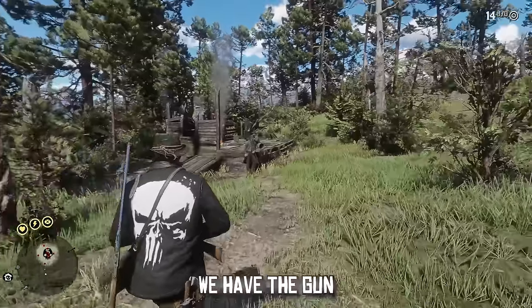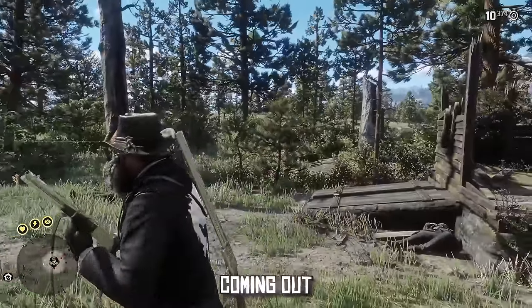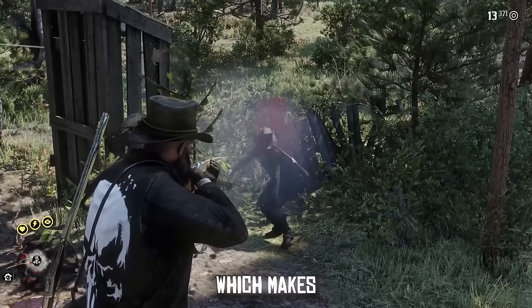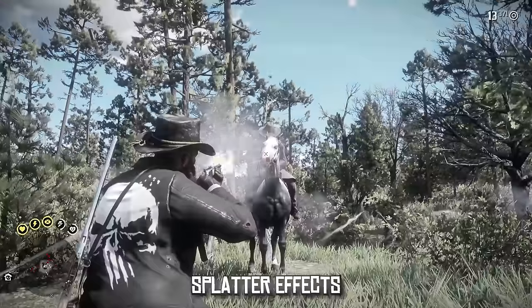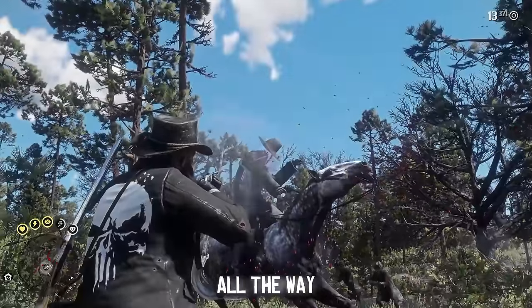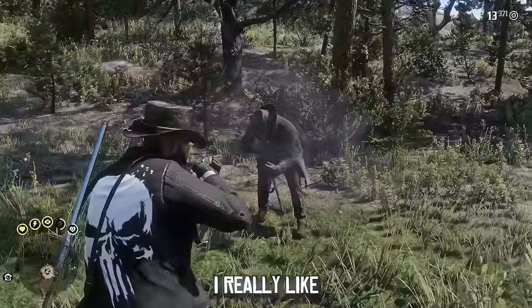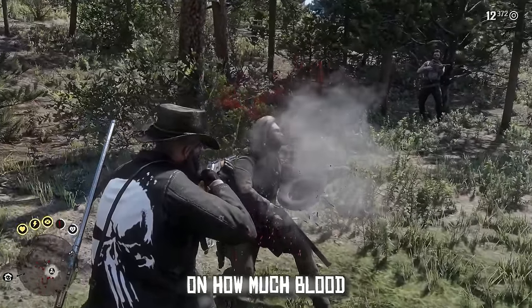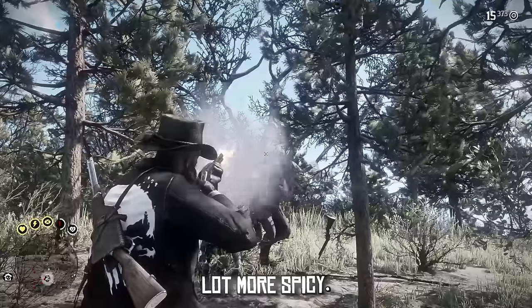Next up we have the Gun Effects mod — as you're shooting, you will see new smoke effects coming out of your gun. Coupled with this, we have a mod called Wyam's Bloodlust, which makes blood really stand out. You will see new blood splatter effects from animals all the way up to humans, and it almost gives it that Kill Bill vibe. They do have extreme versions as well, so depending on how much blood you like you can really customize it.